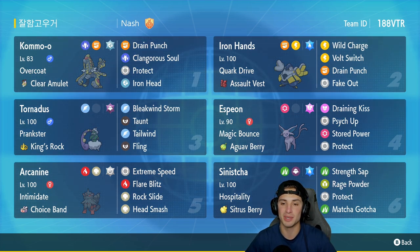This team has a cool combo featuring Espeon and Kommo-o. As you know, Kommo-o can use Clangorous Soul and get all those stat boosts. On top of that, Espeon is a pretty bulky Pokemon that can learn Psyche Up — it copies the stat changes of whatever Pokemon it's targeting. So we can target Kommo-o after it uses Clangorous Soul and give Espeon all those stat boosts as well. Pretty cool combo.